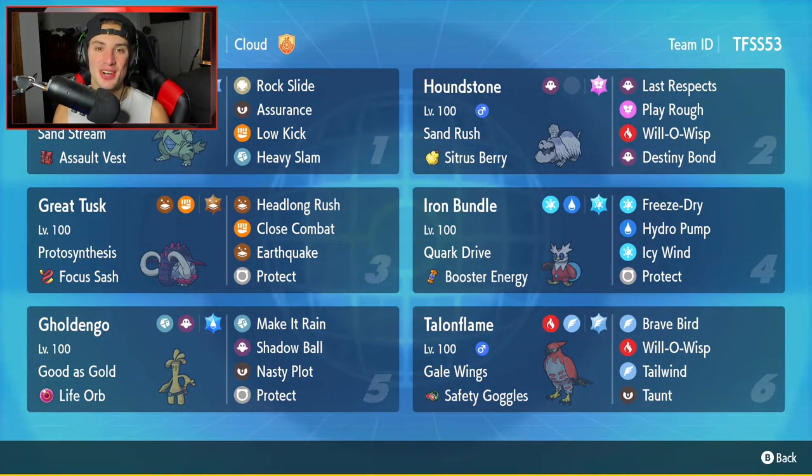What's going on YouTube, Genes here, hope you guys are having an amazing day. Today we are back yet again bringing you guys some more competitive ranked double battles for Pokemon Scarlet and Pokemon Violet. In today's video we're gonna be showcasing a Sand Rush Houndstone team that features Tyranitar, Great Tusk, and Iron Bundle.